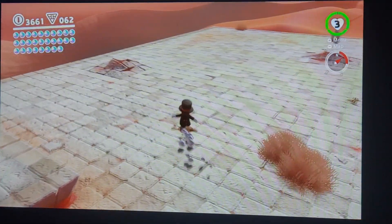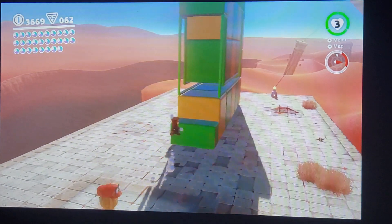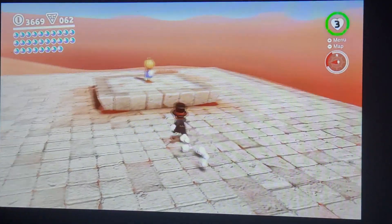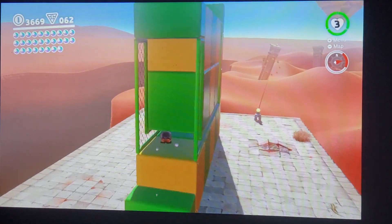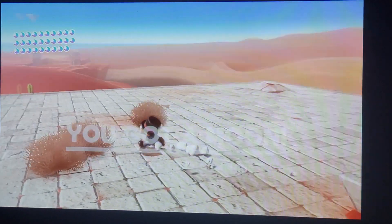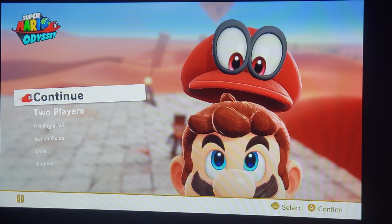Let me do this challenge first before I move on to the next video, since it's right there in front of me. Shoot, apparently I was supposed to roll in that section. Alright, let's try this again. That's better — I can actually just simply get over here comfortably and get this moon. And it's the timer challenge one. Perfect. That will be it for this part of my playthrough for Super Mario Odyssey post-game. Thank you for watching — the Sand Kingdom is still going to be in progress.